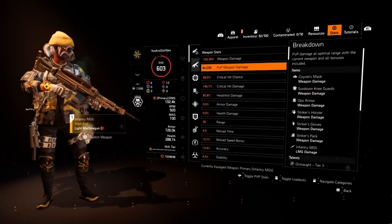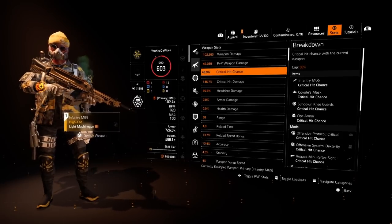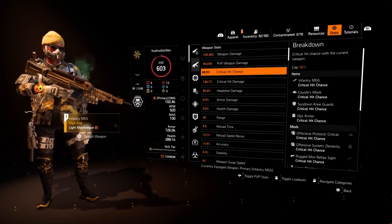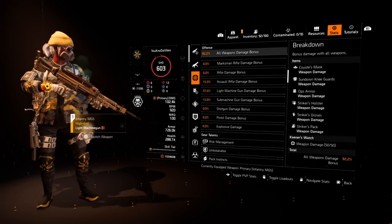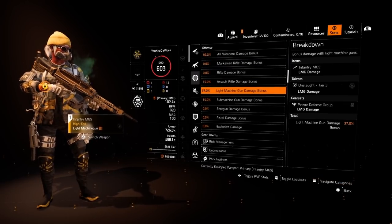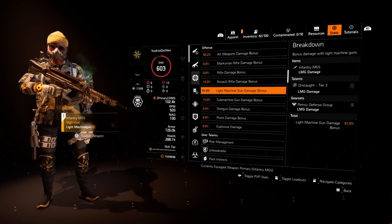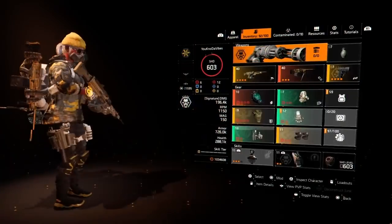Let's talk about the stats. I have 48% crit hit chance and 146% crit hit damage — you don't need more than that. The mask is going to do the rest of the work. On weapon damage, I have 92% all weapons damage and 37% LMG damage bonus, so we're over 100% weapon damage total. We're definitely hitting as hard as we possibly can — it can only go higher according to RNG and stats.